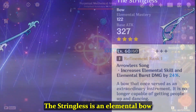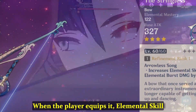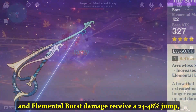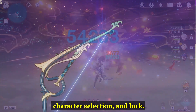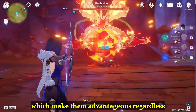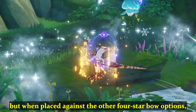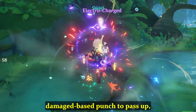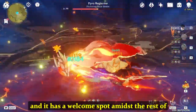At number 5, we have the Stringless. The Stringless is an elemental bow with an attack of 42 and an elemental mastery of 36. When players equip it, the elemental skill and elemental burst damage receive a 24 to 48% jump, depending on refinement level, character selection, and luck. Other 4-star options introduce unique abilities which give them an advantage regardless of their middling damage output, but when placed against the 4-star bow options, the Stringless packs too much damage-based punch to pass up and has a welcome spot in the 4-star category.